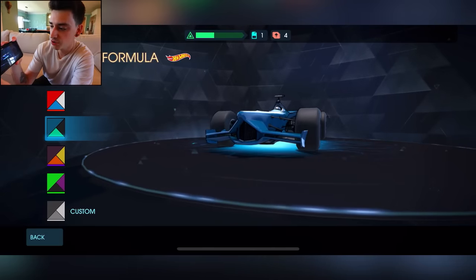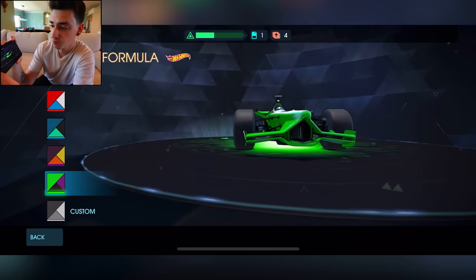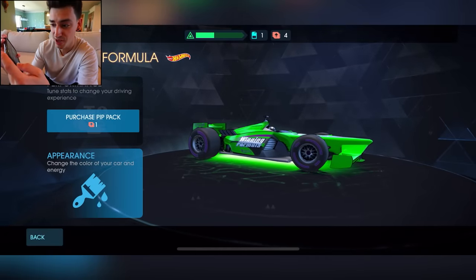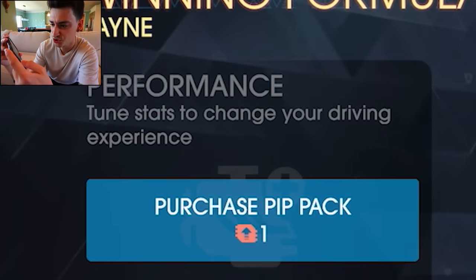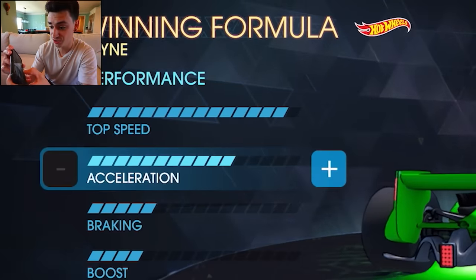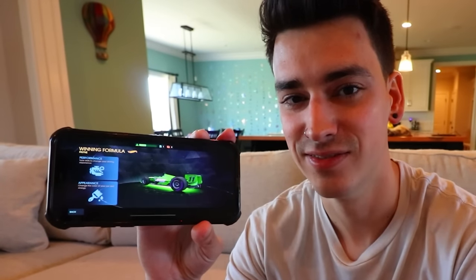One of my favorite things about this game is the customization. If you guys know anything about me with video games, I love customizing stuff. We're about to purchase a color pack and change the color of our car. What color should we change it to? Green — that's pretty sick. I'm doing green. We can also purchase pip packs which tune stats to change your driving experience, so if you want it to turn or accelerate a certain way, we can do it. I want acceleration — let's boost that all the way up. Now we're going fast, we're green, and I got a cat.